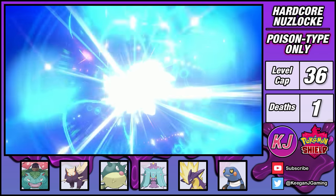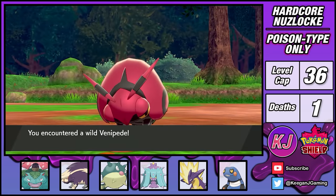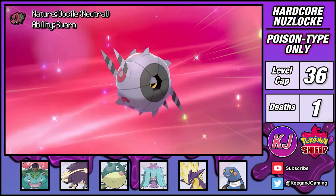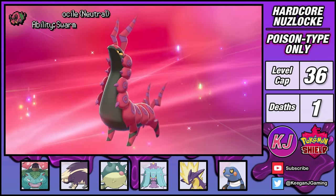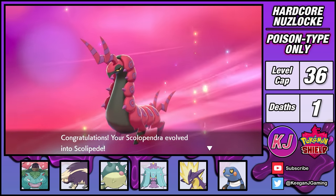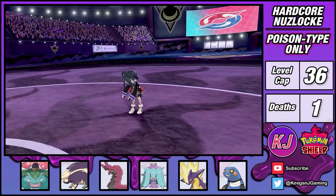To prepare for the next gym battle, I evolve Stunky into Skuntank. I also ventured into the Forest of Focus, where I was able to add Venipede to the team. I'm able to evolve it first into a Whirlipede, and then into Scolipede — one of the most horrifying things I've ever seen. I didn't realize it at the time, but my Scolipede is the Pokemon that would break this game.